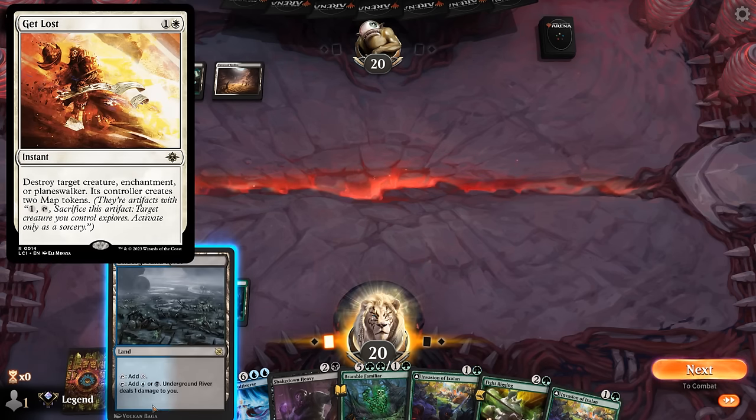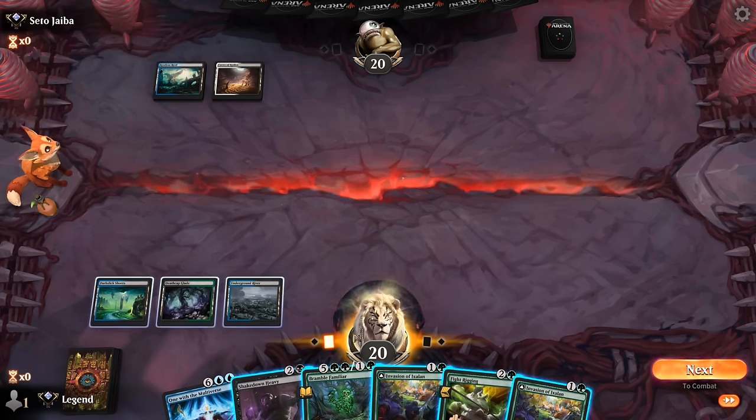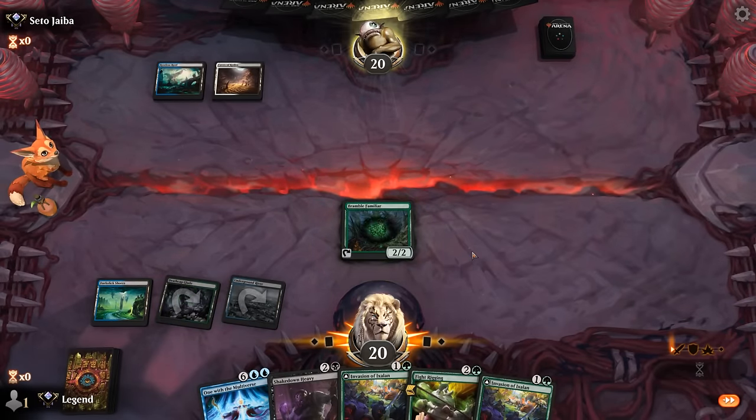Against blue-black, we'll have to decide whether to play the enchantment first or the creature. Opponent could have a counterspell or instant-speed removal. Get Lost answers both creatures and enchantments. There's also a world where we play Familiar as a distraction, though that one dies to Cut Down whereas Shakedown Heavy does not. Maybe we go with Familiar first to test the waters — that can help double-spell next turn, and Invasion can help hit our land drops.